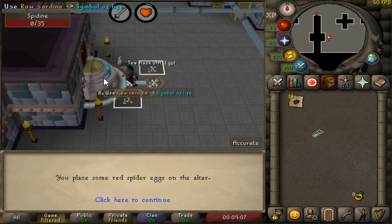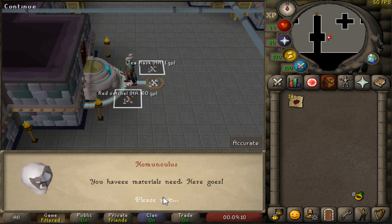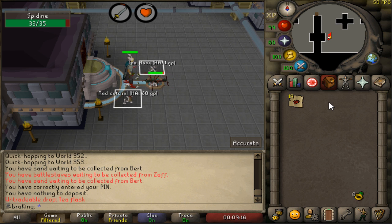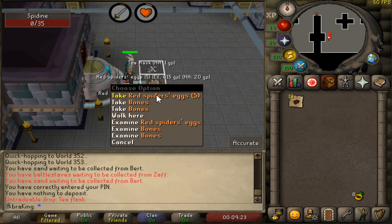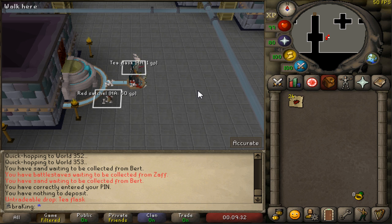Basically that's how you do it. I brought five spider's eggs and five sardines, and as you can see after killing the spidine I've ended up with 24 red spider's eggs. That's a plus 19 red spider's eggs from just those five — that's pretty op.